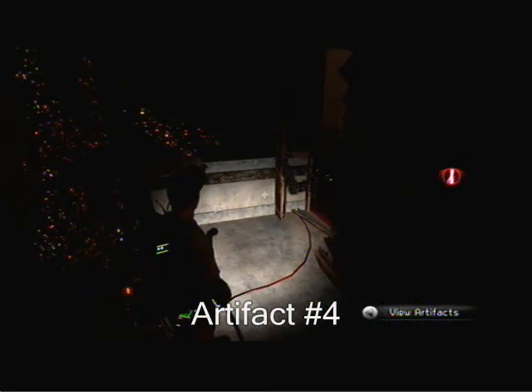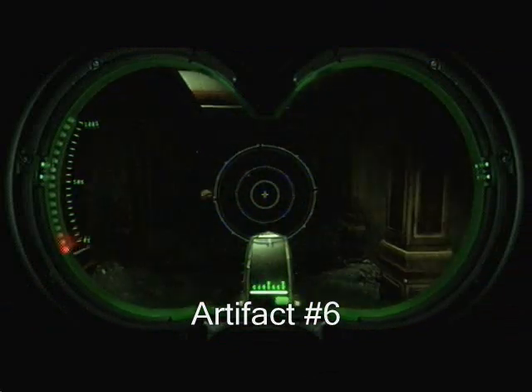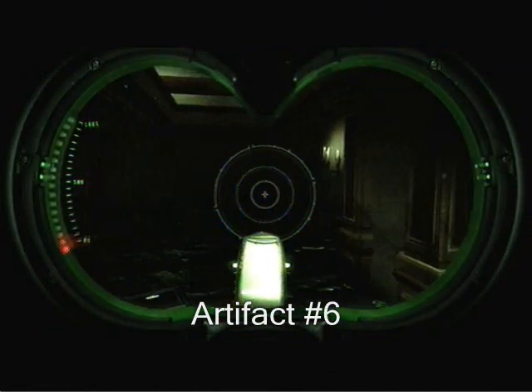Curse artifact number 5 is pretty much when you are about to get flooded. Go up the stairs right at the very beginning and scan the painting. That's when you first take control of your character running up the stairs.